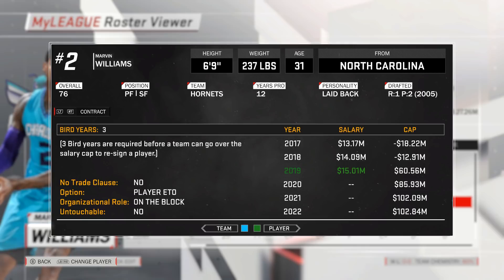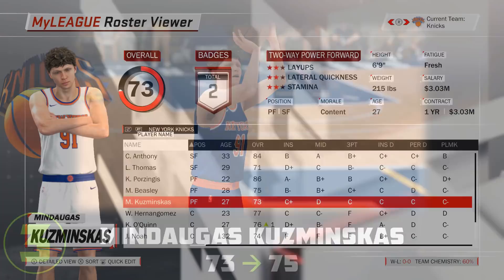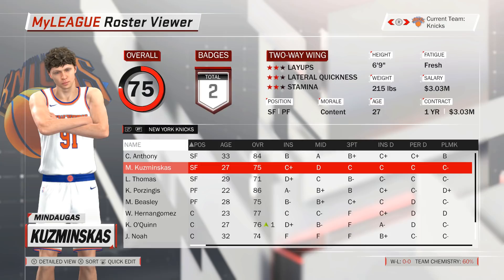Number 3: Change Mindaugas Kisminskas of the New York Knicks from a power forward to a small forward to get his rating up from 73 to 75. The big man rotation in New York is somewhat crowded with 6 players in total, and rating-wise Kisminskas is sadly the worst of them. If switched, his rating will jump up to 75, and the addition of Kisminskas at the small forward will provide much-needed depth at that position, because otherwise Lance Thomas would be the only option behind Carmelo Anthony. This move will likely make Kisminskas your first option off the bench at small forward, while you could now seek a trade for Thomas if his $7 million salary is a bit too much.